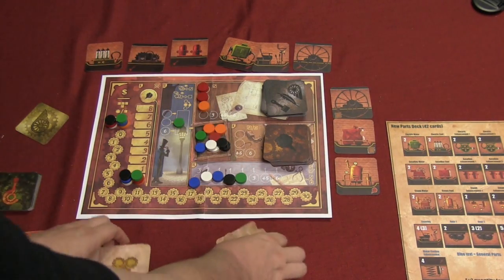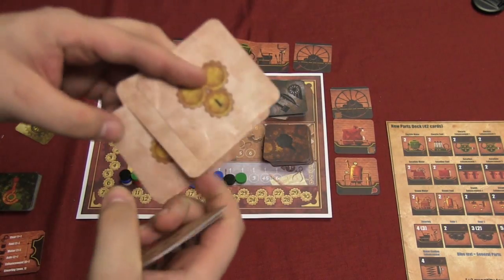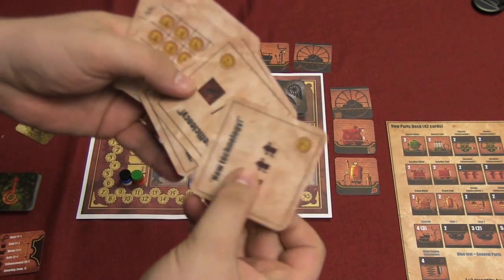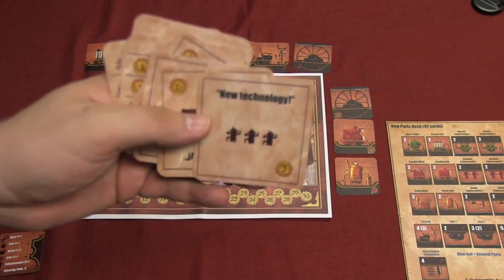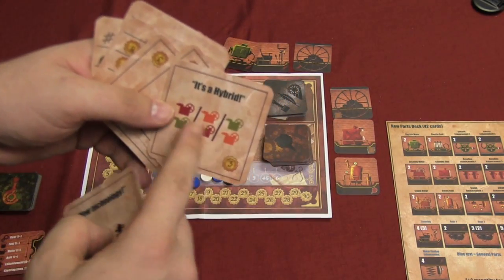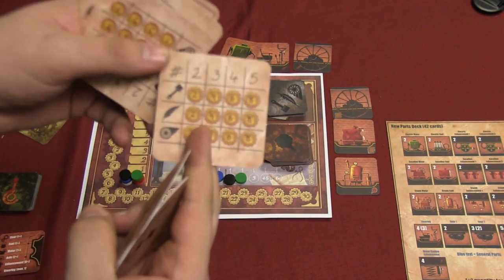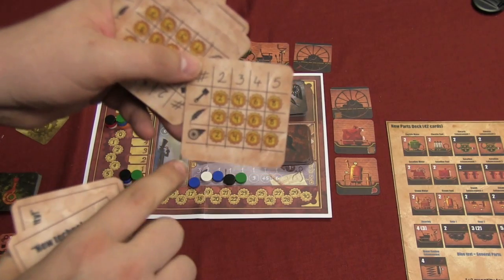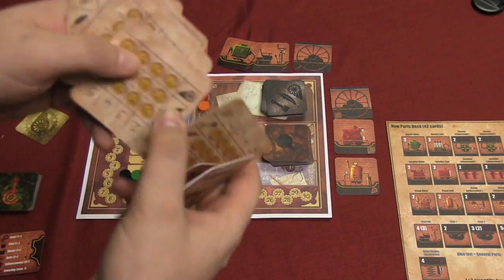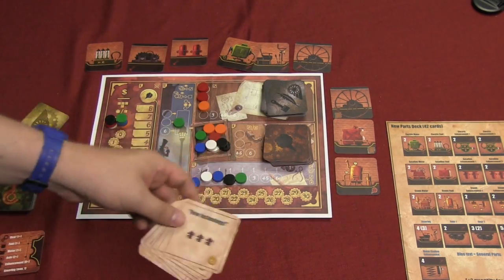Once everyone's car is completed, players look at the investors. At the beginning of the game you turn over one investor from each pile and have two out on the board. Each investor is looking for specific things — different colors, or the larger car, or specific symbols like comfort, distance, and sprockets. Depending on how many matching symbols you have, you'll get points. Since these are revealed at the start, everyone can plan around them.